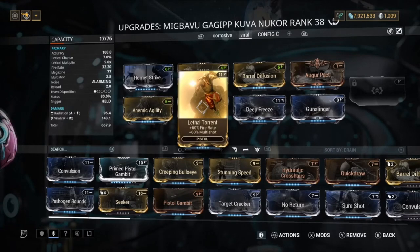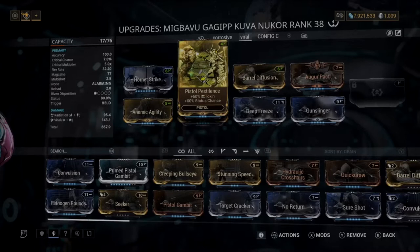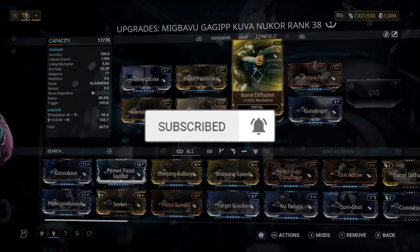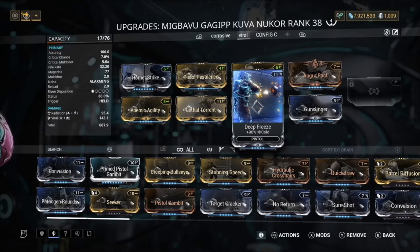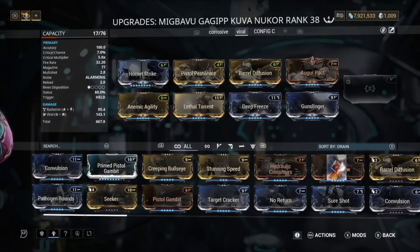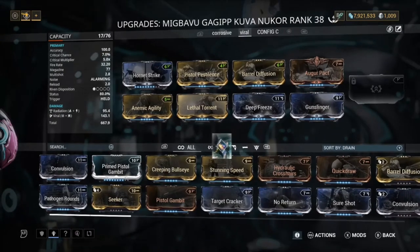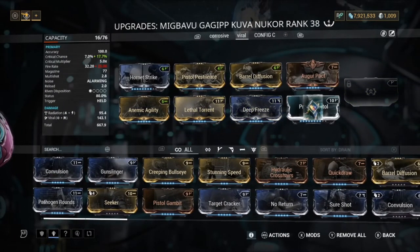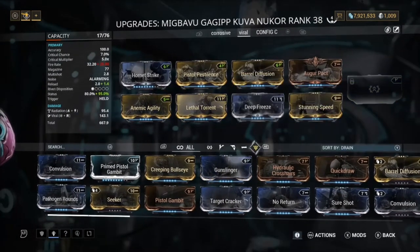We've got Hornet Strike for 180% damage, Anemic Agility for 90% fire rate, and Lethal Torrent mainly for the multi-shot. We've got Pistol Pestilence for toxin, Barrel Diffusion for multi-shot, Deep Freeze for viral status, and Augur Pact for 90% damage so we can get 120 energy spent on abilities converted to shields. For the last slot I just put Gunslinger on — you can put whatever you want there. I wouldn't recommend Pistol Gambler since you only get about 10% crit chance.